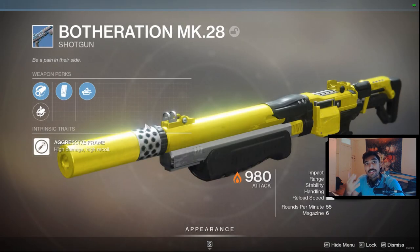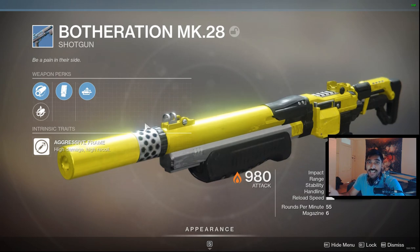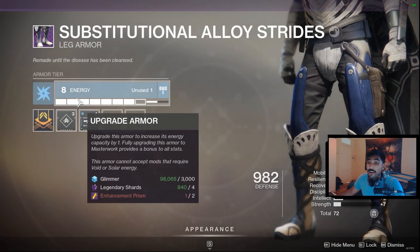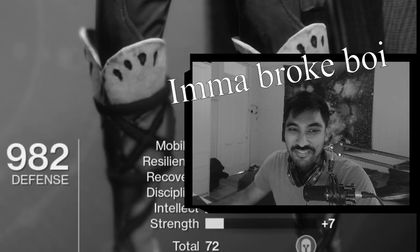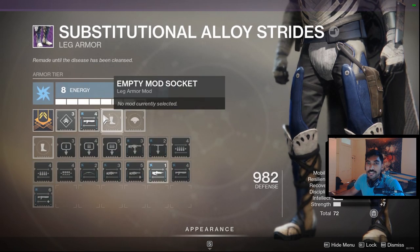Obviously the reason why Mindbender's and Astro is so good is they can get a variety of range perks and they also get quickdraw. The MK-28 is not nearly as good as those, but it's a good budget loadout that can still compete with the one-shot ranges those other shotguns have. Because it doesn't have quickdraw, I'm going to slap on some boots with shotgun dexterity. I can't afford enhanced shotgun dexterity, but if you have that, I recommend it — it's almost like a budget quickdraw.